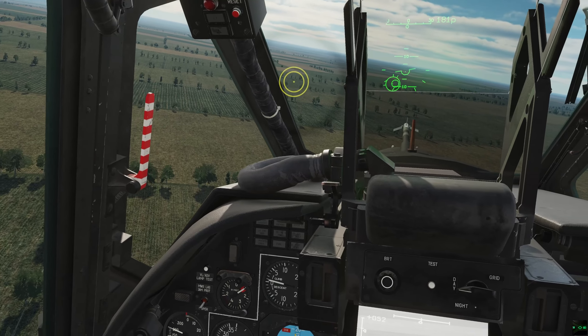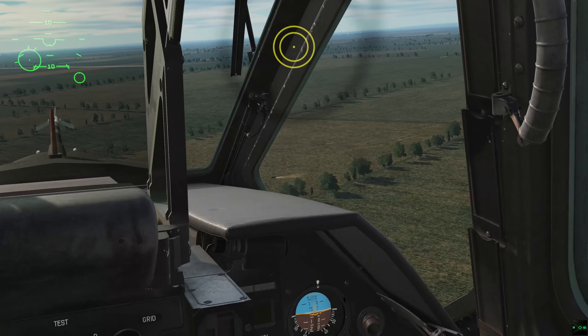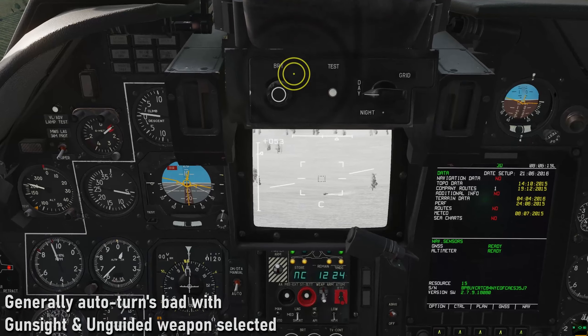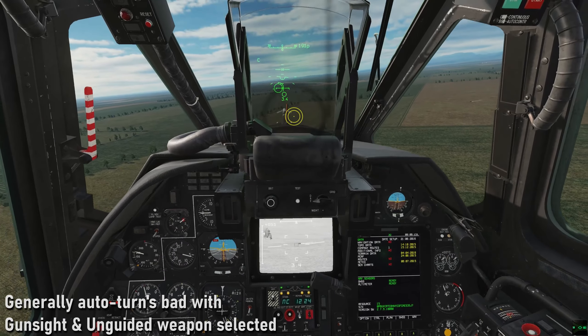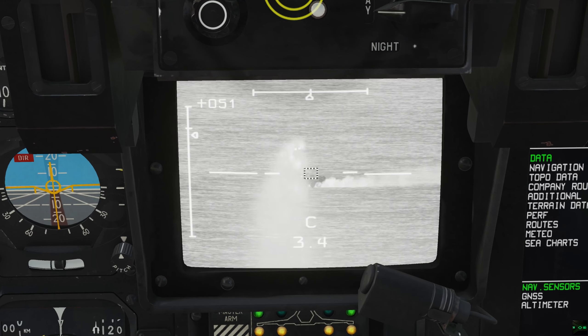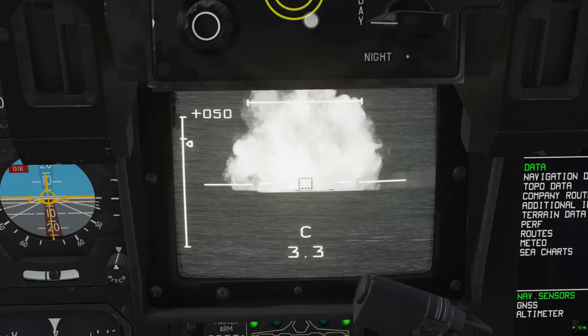It still won't contrast lock, stick to the ground, or calculate lead on a moving target. This can be useful to still scout out an area, identify units, laser range it, and then activate unguided weapons. So you fly in already having identified threats, select an appropriate pylon, and you're running in with correct ranging from the start.